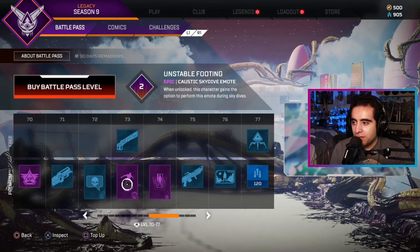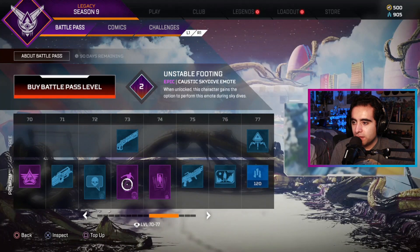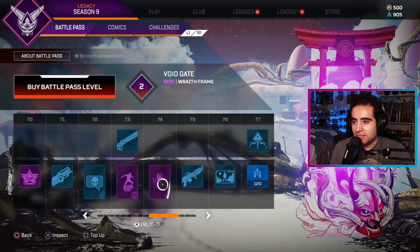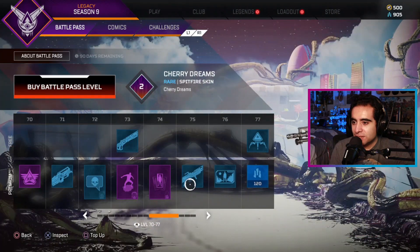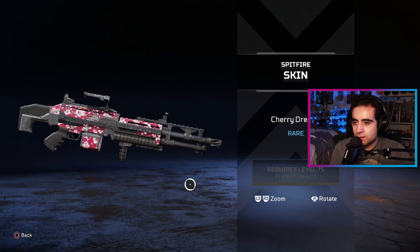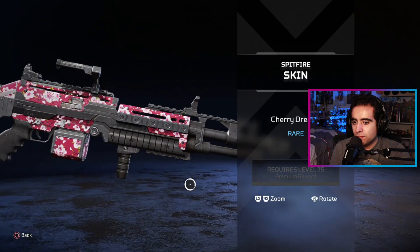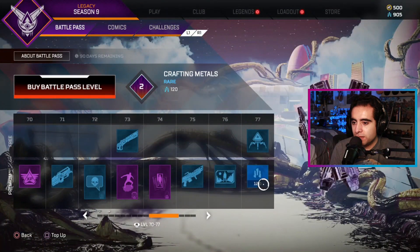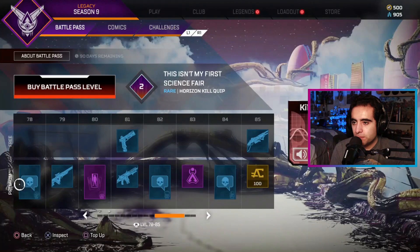We got a Caustic diving emote, all right, nice. What do I say — let's see. This one's nice, I like this Spitfire skin.